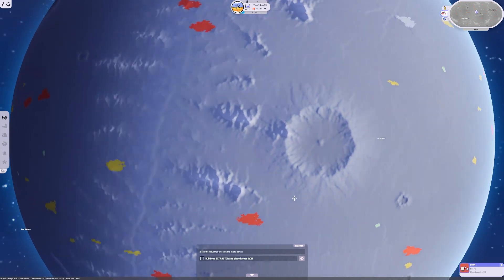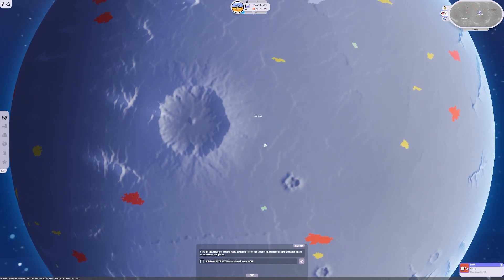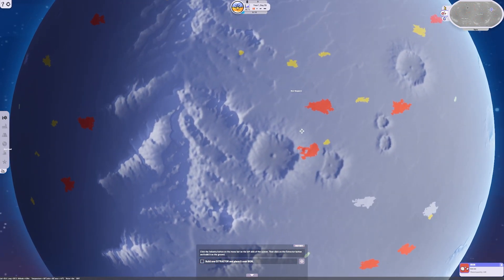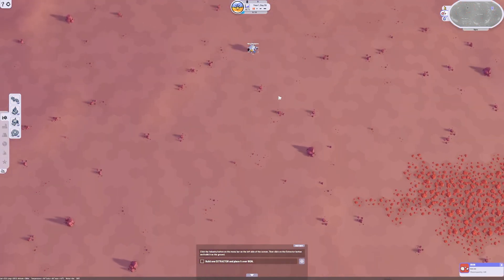We want to select some iron. New Seoul isn't really close to an iron deposit, which is what we're going to need first. New Singapore, on the other hand, is really close to iron and sulfur. Iron is needed to make steel bars and build stuff. Sulfur gives you concrete, which will allow you to build roads and increase the size of your cities. So let's go with New Singapore.